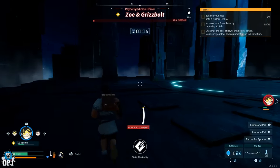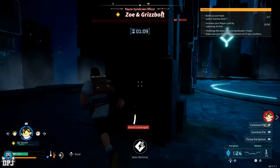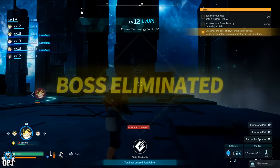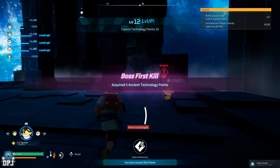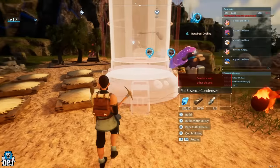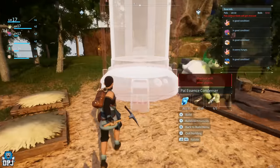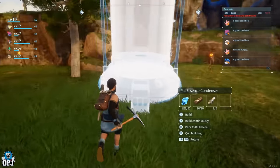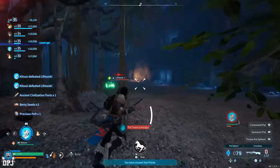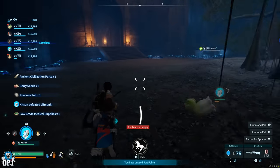Those ancient technology points aren't the easiest to come across, but once you have them, spend them wisely — they're needed to unlock the Pal Essence Condenser. Once you've unlocked it, you also need to craft it, which requires ancient civilization parts. The main place to get these are dungeon bosses. There are a couple of early dungeons that are quite easy, and upon defeating the bosses you get a few ancient civilization parts.